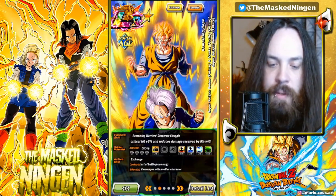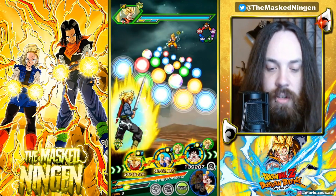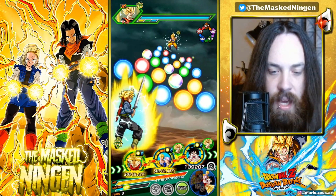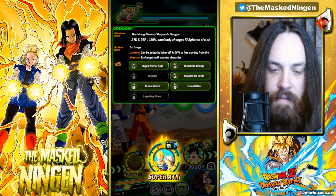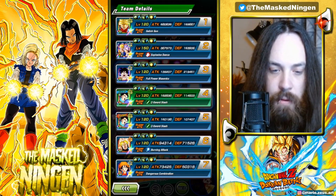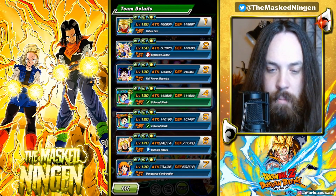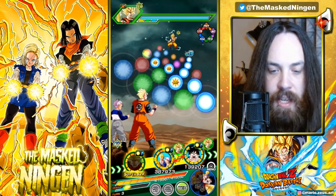You need 5 AGL orbs to get extra crit chance and damage reduction as well as the attack power. This is an okay rotation for them — they've got 5 links active: Same Race, Same Lineage, Purple Battle, Fierce Battle, and Dismal Future.